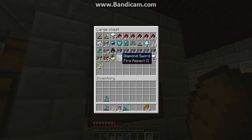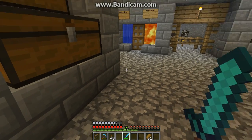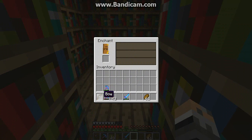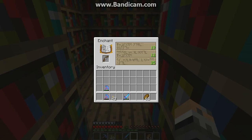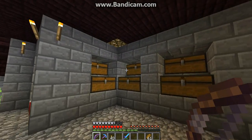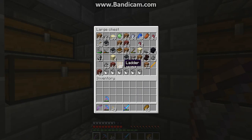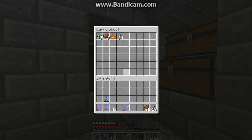I need a new bow — be back guys. Okay guys, I'm back. I killed a lot of spiders at the spider spawner. Now for the enchantment on the bow — hopefully I get Infinity because I don't have that many arrows. Level 25. Power 3 — I'll take it. Okay, let's get some arrows. Any arrows in there? No. In here? Yes!